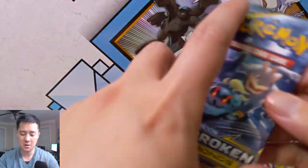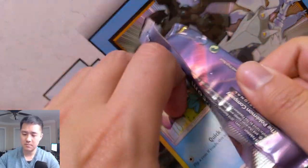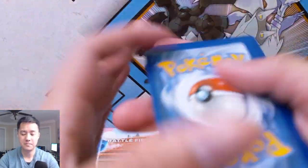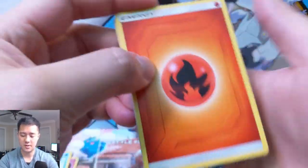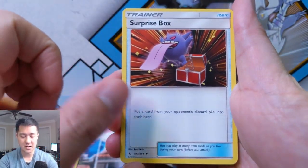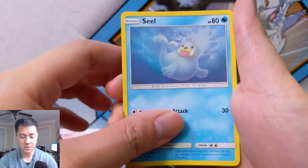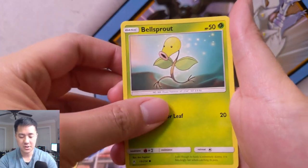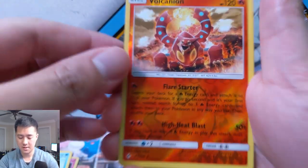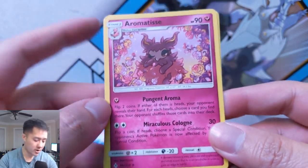Four packs to go — we have a Marshadow and Jirachi pack art. All right, we have a Fire Energy, Torkoal, Surprise Box, Charmander, Froakie, Incineroar, Seel, a Bellsprout, Gastly, a Volcanion reverse — that's a pretty cool art — and then an Aromatisse for a regular rare.